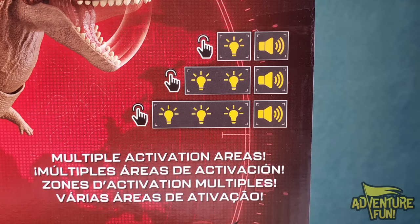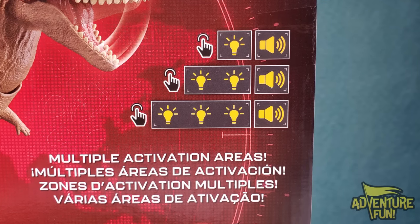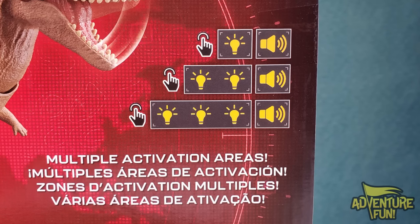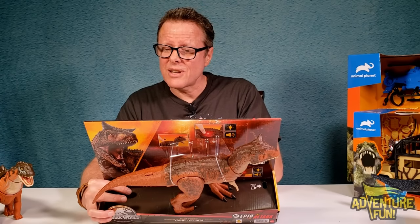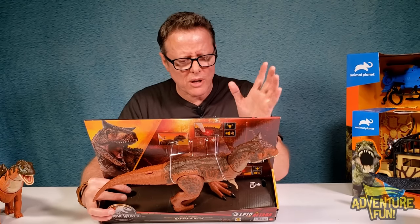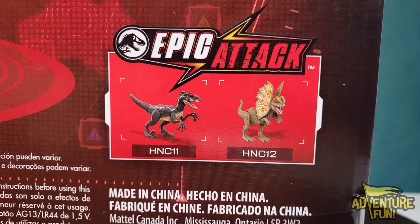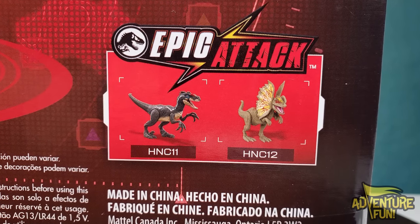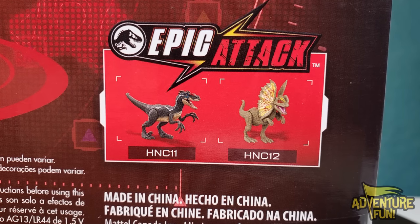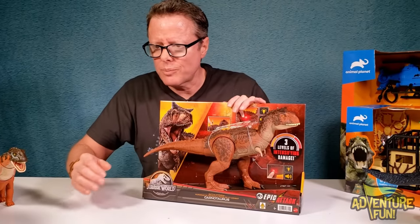The back shows the extreme thrashing action - move the tail and it thrashes its head around just like a minotaur. There are pressure points on the side, belly, and back with an arrow. Pushing those causes her to scream, turn red, turn angry. The three levels show one light and sound, then two, then three lights and sound - multiple action areas. At the bottom there are two other dinosaur models you can collect.